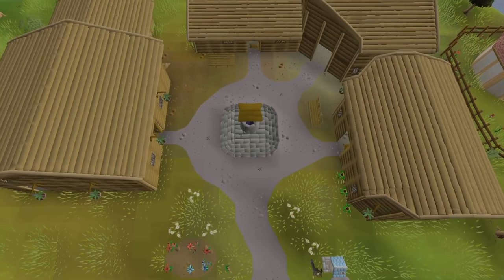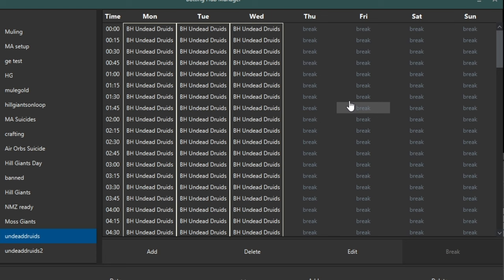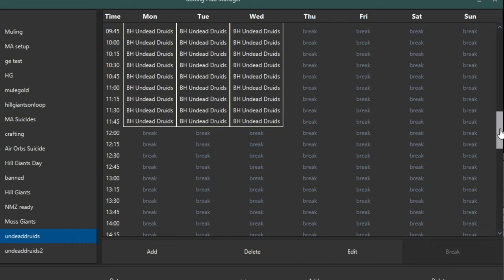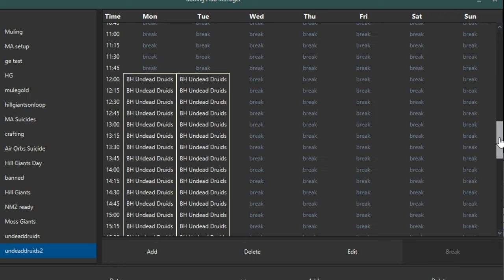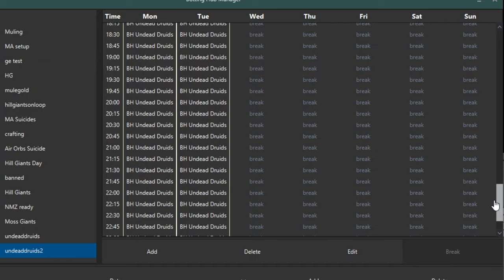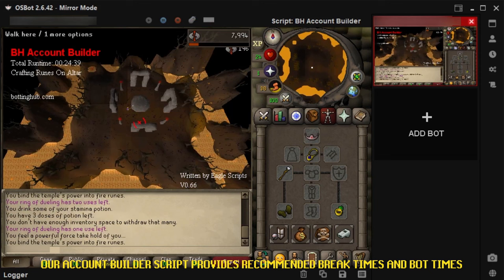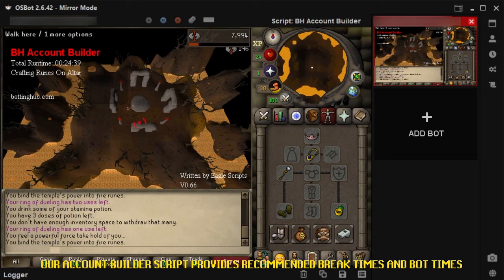We will often run our bots 24/7 with breaks in order to maximize returns. However, running them in rotations is also possible. For instance, you can run a batch of 20 accounts for 12 hours, and then start another 20 accounts once the initial batch has completed the first 12-hour run. This way, you can fully utilize your server 24/7 if you happen to be paying for one. When setting your breaks, we recommend using shorter runtime and break times. We will keep those specific settings private here for security reasons, however our Account Builder script provides recommended break ratios that you can use.